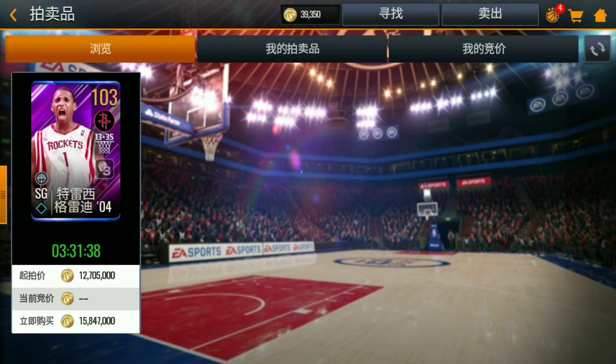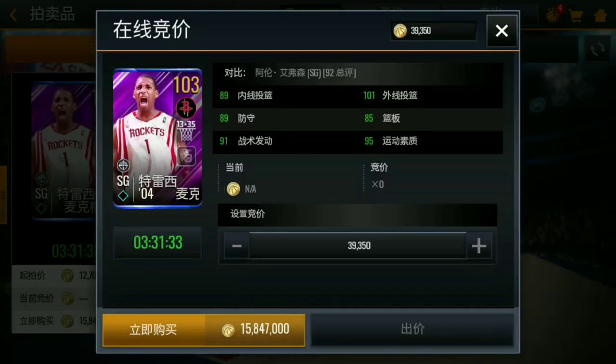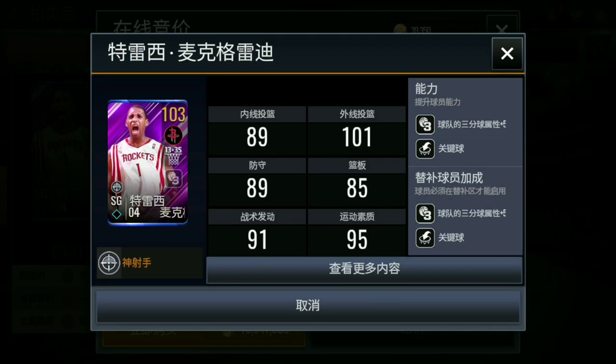Just look at his stats — he has a clutch attribute, and I think he has a boost. I'm gonna remove that real quick. You have a plus three, I think that's a coin or something like that. So he has 101 overall base stats — that's so dope to be honest. 101 stats for a player like that is pretty dope.